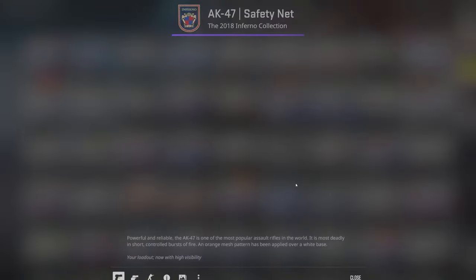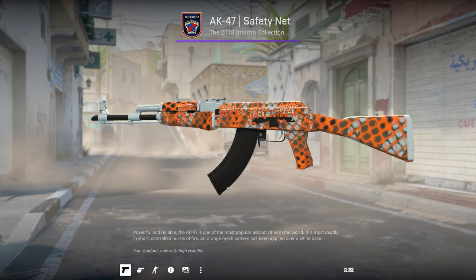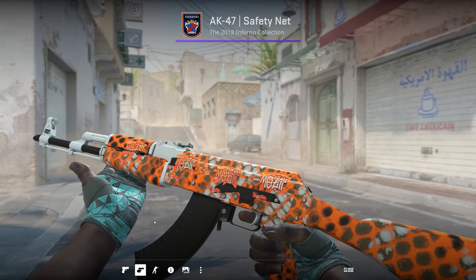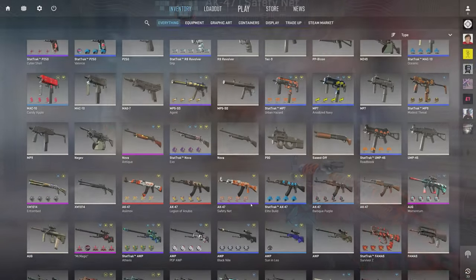I've got a Factory New Safety Net — this one is pretty low float and it is orange, which is again my favorite color. I actually preferred how the autograph stickers from Fnatic looked on this one rather than the base Fnatic ones, that's why I did that.